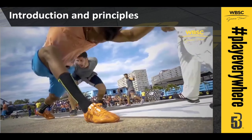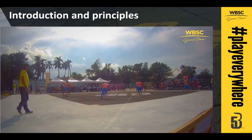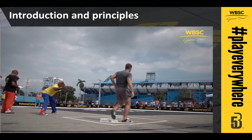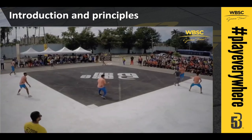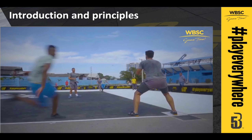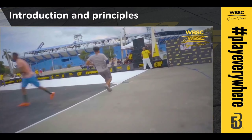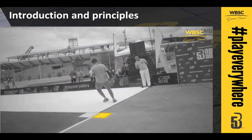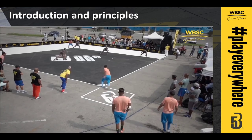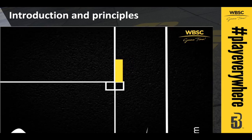At that point, the batter begins running to first base. With the ball in play, the defense has three ways to record outs: by touching the base that a runner is forced to run to while in possession of the ball; by catching a hit ball before it touches the ground; or by tagging a runner with the ball when they are not on a base. In order to avoid collisions, first base is double wide, so that while the defensive play is made on the base in fair territory, the batter's goal is to touch the base in foul territory. Once the base runner has touched the base, they must remain in the one and a half meter safe area around the base.